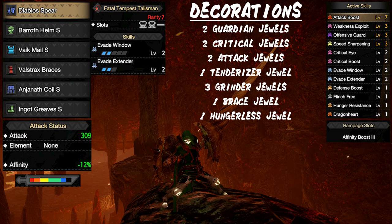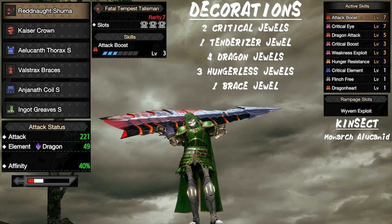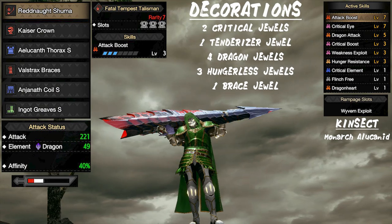Next we have our lance build. This is a pretty straightforward set — we get the essential damage boosting skills, and we are also getting level 3 offensive guard, which is perfect for the lance play style. The talisman is pretty flexible, as you only need one with a level 3 and level 2 slot. Overall, a really great option for lance users.